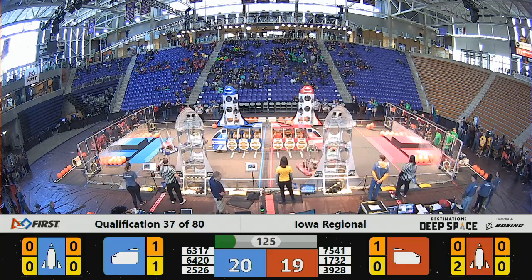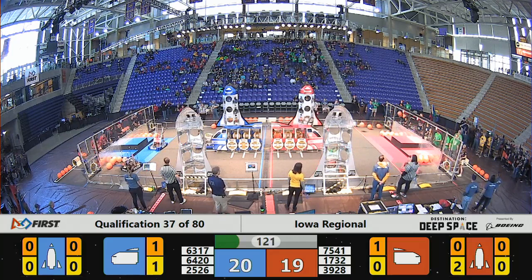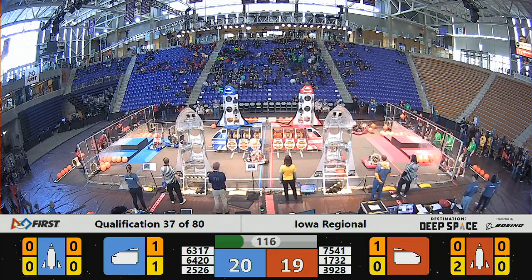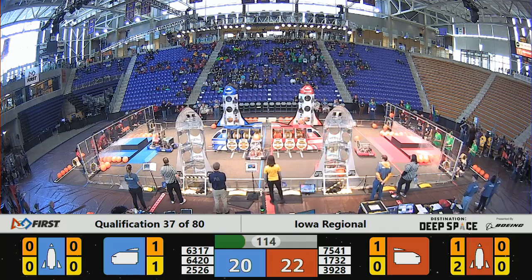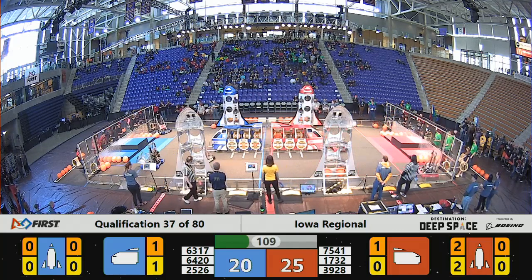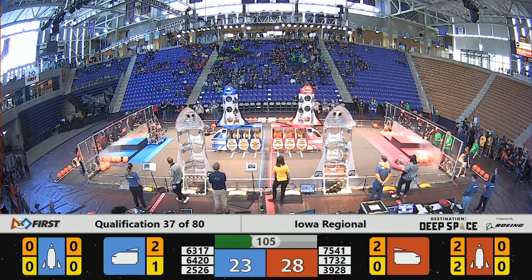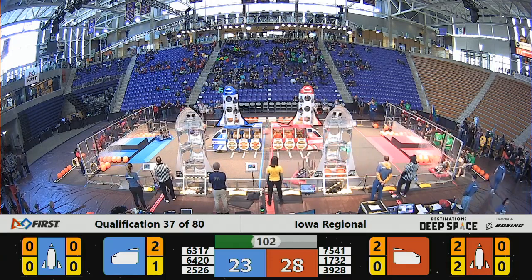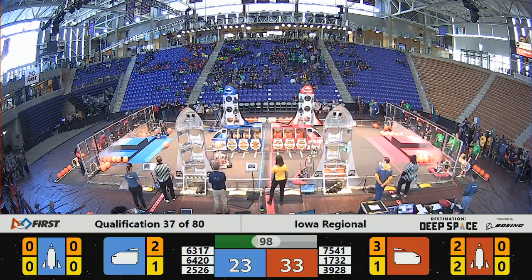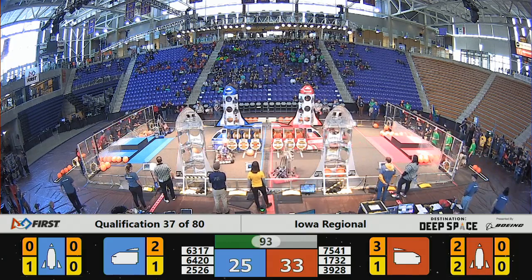Team 1732, the Hilltoppers, place a hatch panel on the rocket, and now they'll work with some cargo and fill up that lower level of the Red Alliance rocket. On the Blue Alliance side, Crimson Robotics has a piece of cargo in their control — they spin it into the cargo ship. Neutrinos follows suit for the Red Alliance. It's a very back-and-forth match here in qualification match number 37. Also working for the Blue Alliance, Team 63-17, Disruptive Innovation from Davenport.